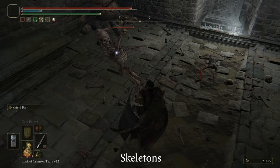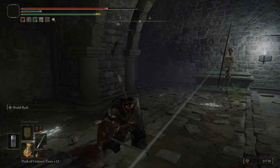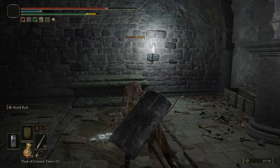Skeletons can be found in catacombs and they have some different variants. One is the regular one with a buckler and a sword. Another shoots arrows with its bow, and the last variant throws unlimited bombs. Nevertheless, every skeleton can revive in a short period of time unless you hit them again after they die once.